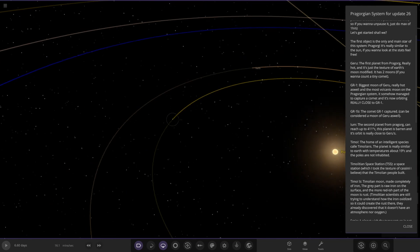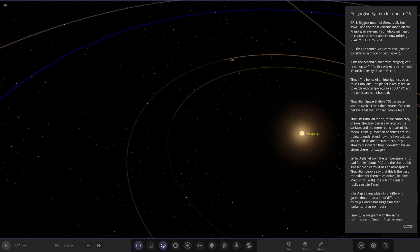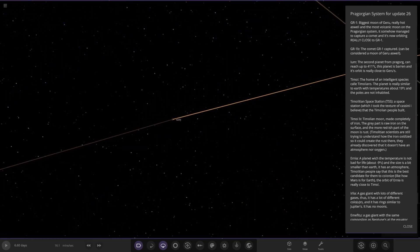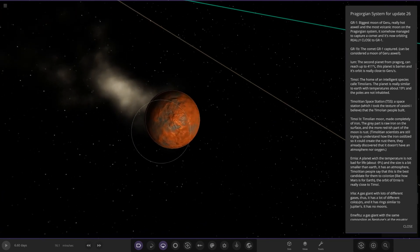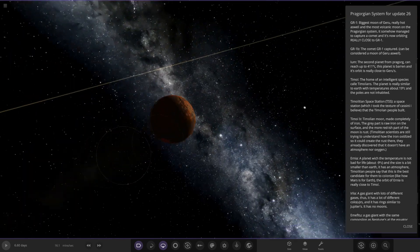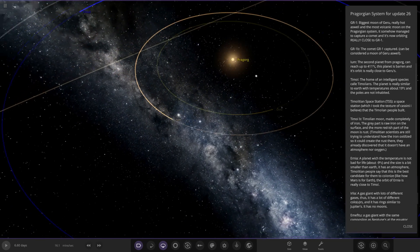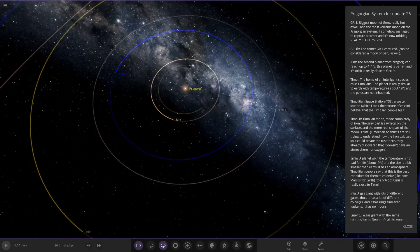Hopping out, next up we've got — how do you say that? — Lum. This one's actually losing material. The second planet from Prager Gorg can reach up to 411 degrees. This planet is barren and its orbit is really close to Geru's. And yeah it's losing material, so things are not going well over here. There's Lum — no moons. It's like a Venus and Mercury sort of combined.